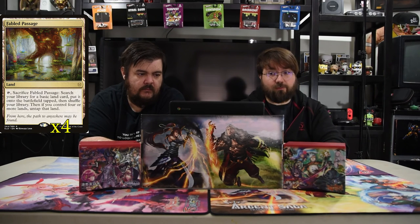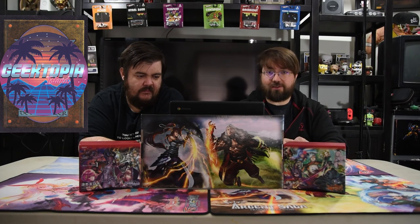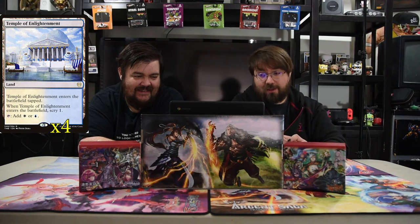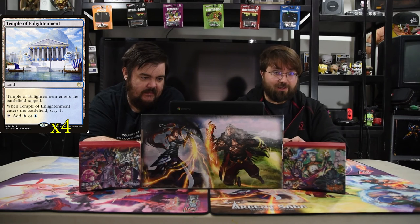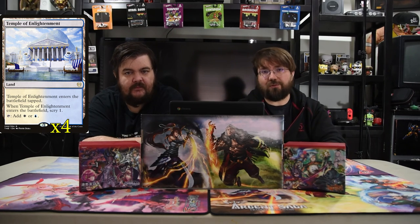The lands we have of course are Fabled Passage, Island, and Plains. Unfortunately there is no dual land in the new set for this, and I have a lot of blue white cards, so I am going back on my pinky promise and saying Temple of Enlightenment has to be in it — it's the only way to get it. It comes into play as a scry land with dual colors. Simple as that.